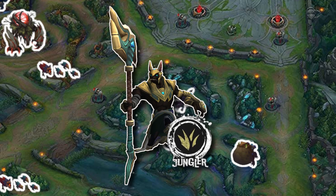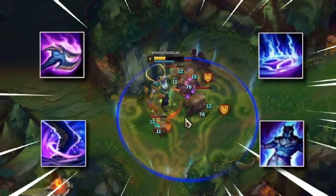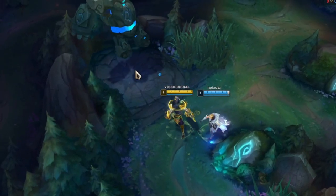Nasus jungle is going to start his jungle clear at the blue buff. Why? Because the lack of AoE damage makes the red side clear significantly harder. Well, we have talked enough — now it's finally time to clear.